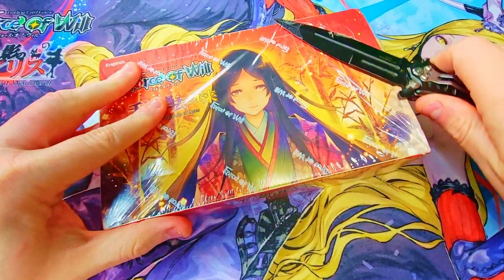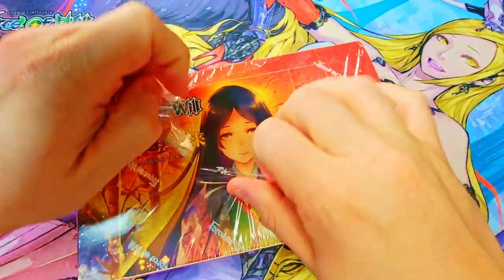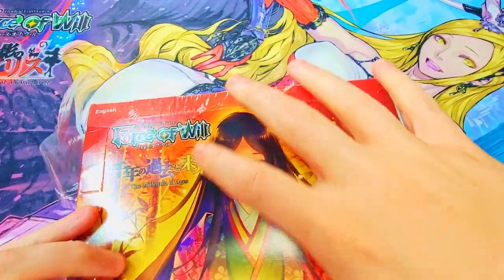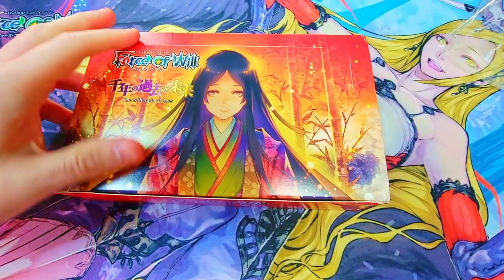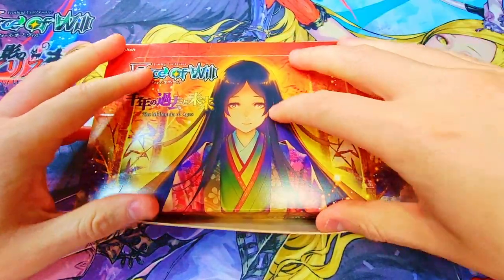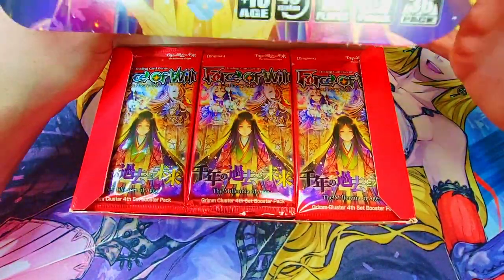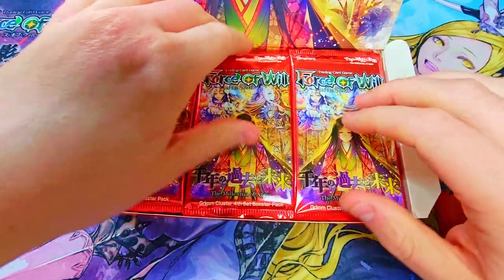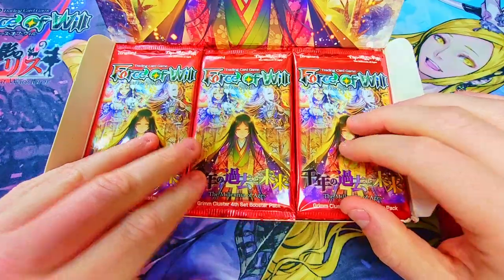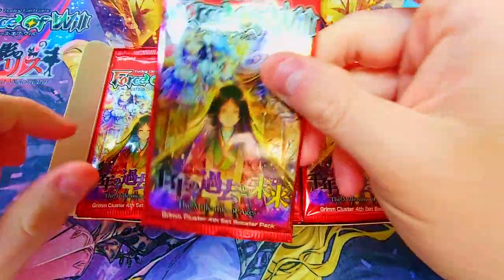It's a normal size box but everything seems smaller because it is a smaller set — not as many cards. Combined with the overprinting, you only needed like one box to pretty much get everything you needed, which is hilarious. I don't believe there's a buy-a-box promo in these; this is kind of before they started really including them, which is a bummer.